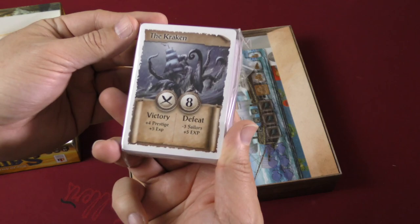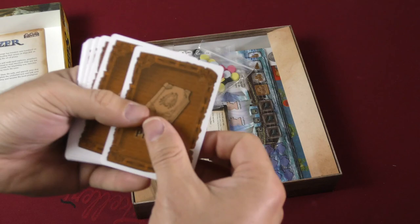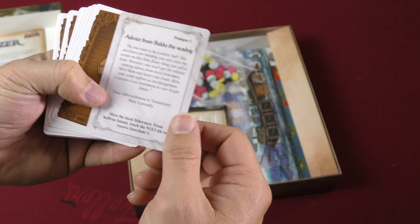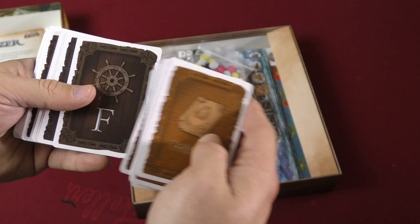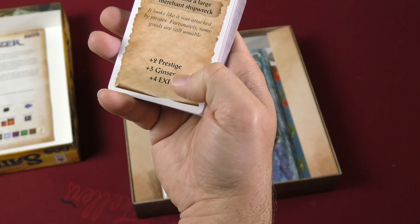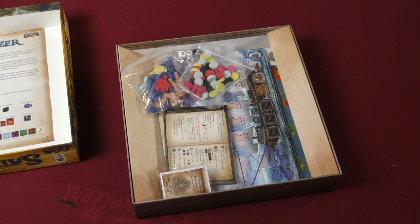We've got a deck of cards — oh, look at that, the Kraken! There's also a prologue deck. Is this a story-driven thing? Maybe I'm not supposed to open this, but let's take a quick peek. So the prologue has advice from Baldo the Sea Dog. Let's look at one random card: 'You find a large merchant ship wreck. Unfortunately some goods are still usable, so you get prestige and experience points.' If it's got story-driven elements, that's really cool.